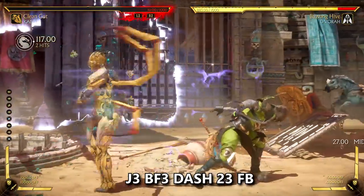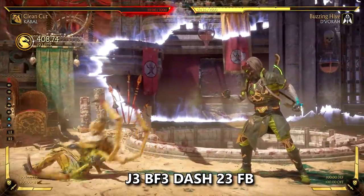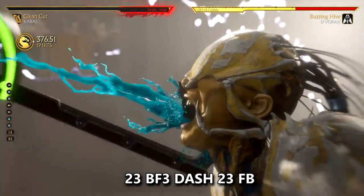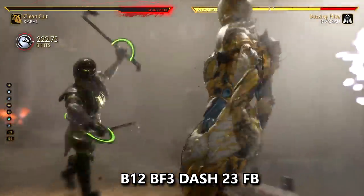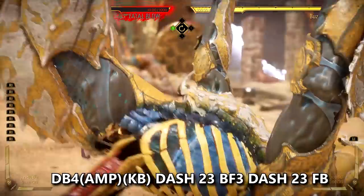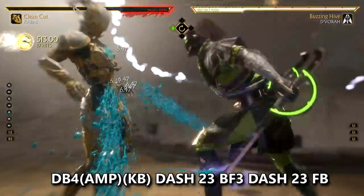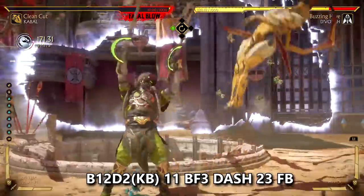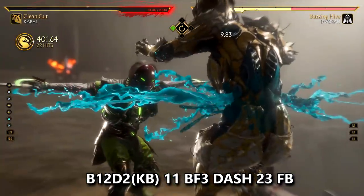Here are some fatal blow combos you can get with Cabal in a match, including some insane fatal blow combos off of hook slam's crushing blow into a fatal blow — it's an absolute game-changing combo string that you should learn as a Cabal player. There's also a fatal blow combo from his back 1-2 down two crushing blow — it doesn't do as much damage as the other one but is still a good option, though it's a bit tricky to land due to the tight window after the pop-up.